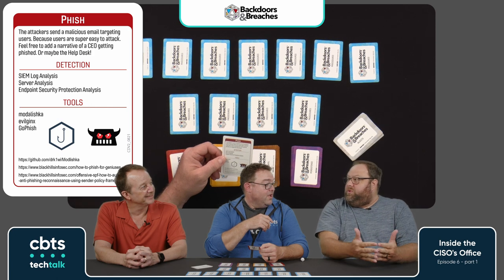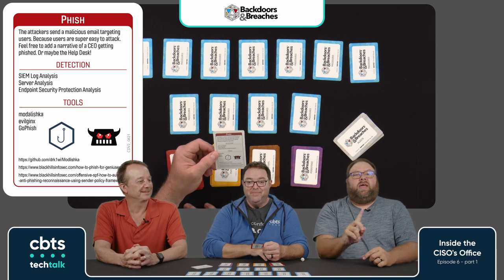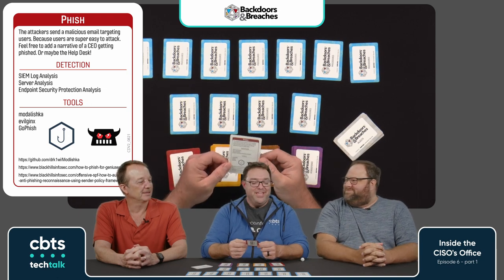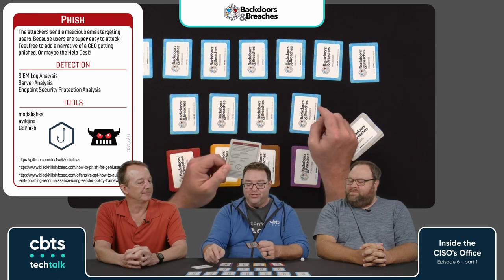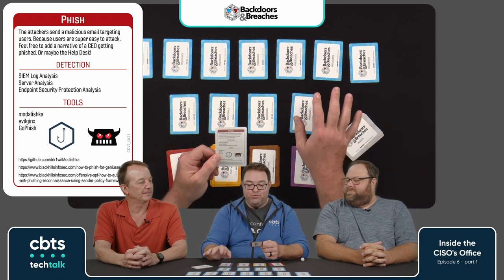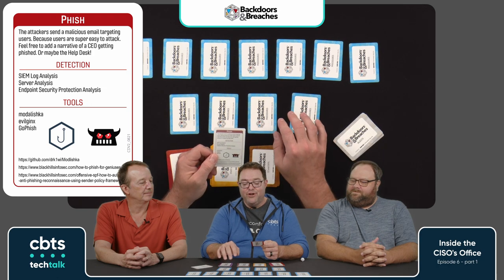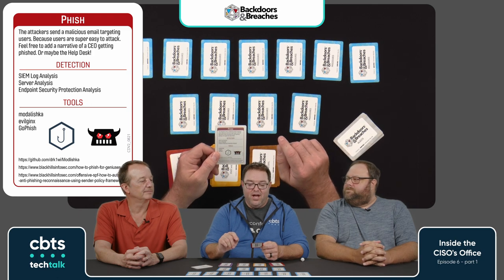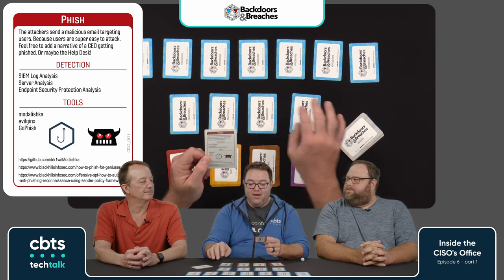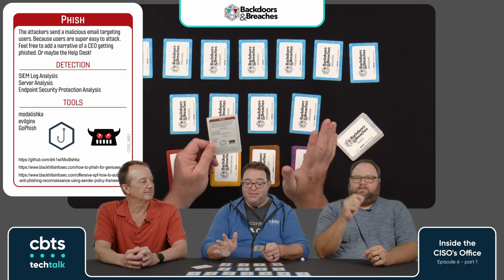As the CISO, we paid a lot for the SIEM, so we really need to use the tool. With these cards, they list detection mechanisms tied to the procedures. We'll flip these over in a bit and see which procedures the company is actually good at and which ones they might not be so good at. The players will choose which procedures they're going to execute to try to detect what happened, and that's the play of the game.